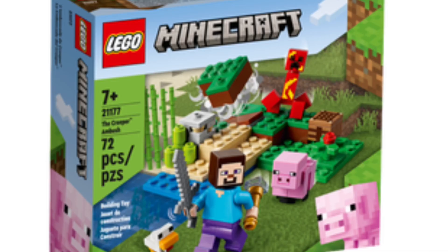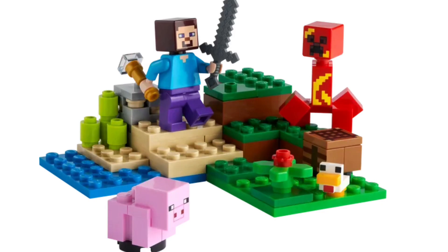Next up is the Creeper Ambush with 72 pieces, retailing for $10. There's Steve and the Telescope, which is a new item, a baby pig, a baby chicken, and the Creeper in what appears to be mid-explosion.